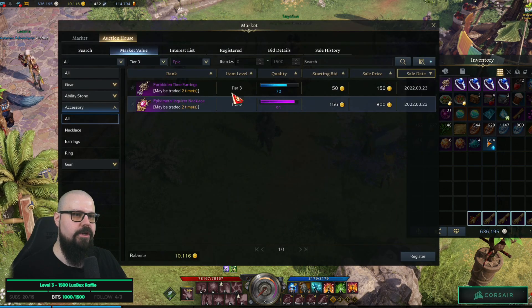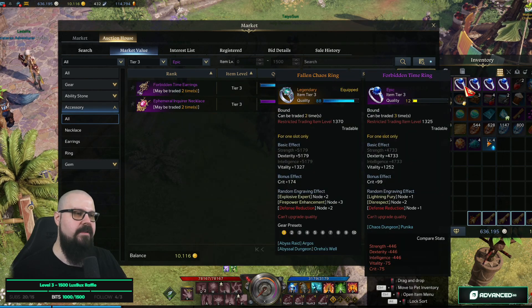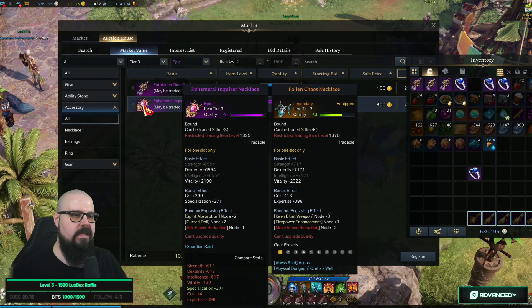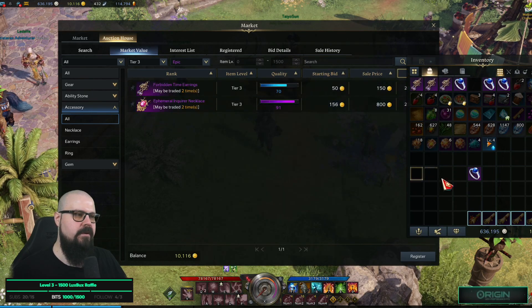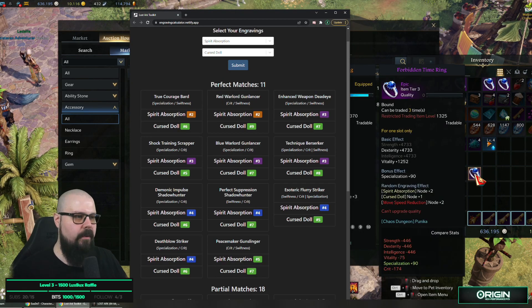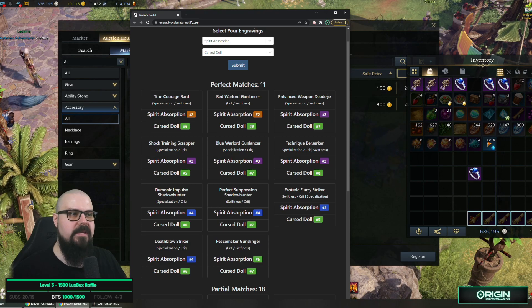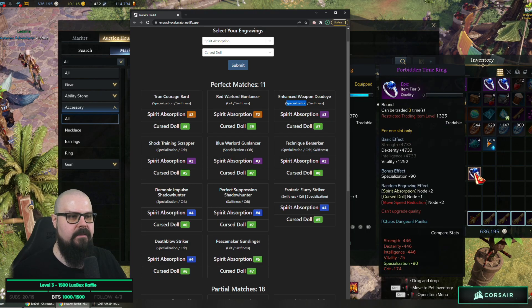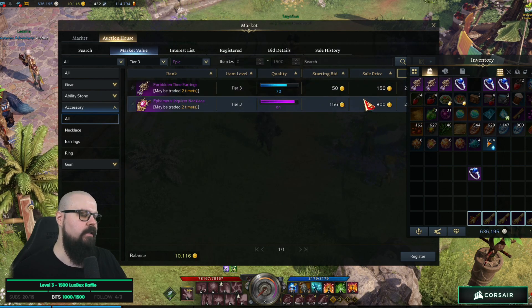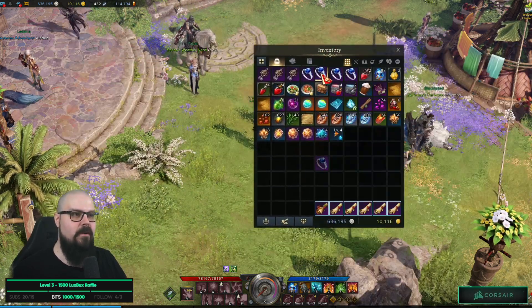You can remove the name of the item, select all quality, and search — and as you can see there are two other items which aren't the same accessories, but it gives you an idea of what people are willing to pay. You can go back and look at the stats needed. For example, Enhanced Weapon Deadeye wants Specialization, so that's useful context for pricing.